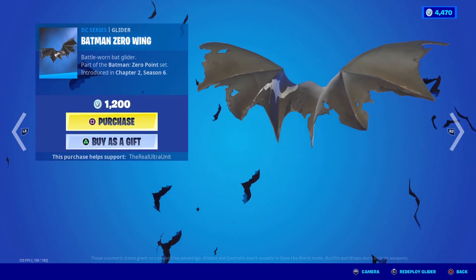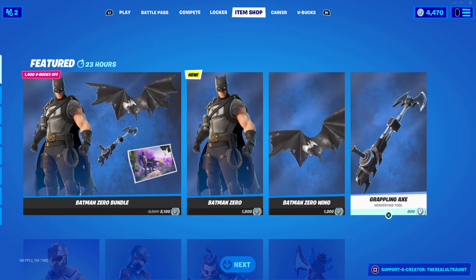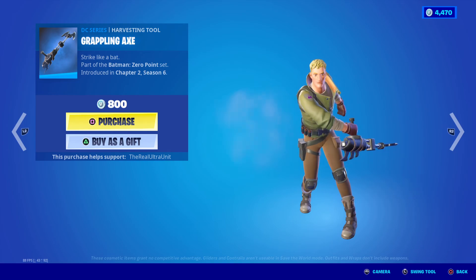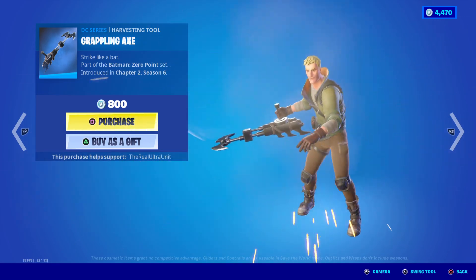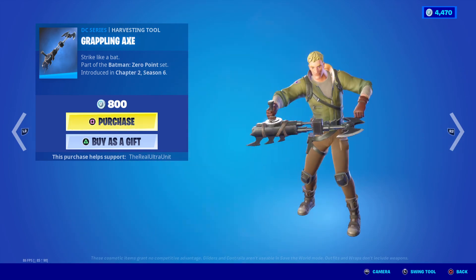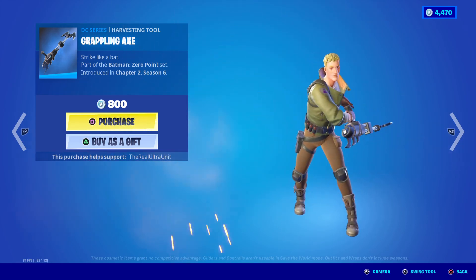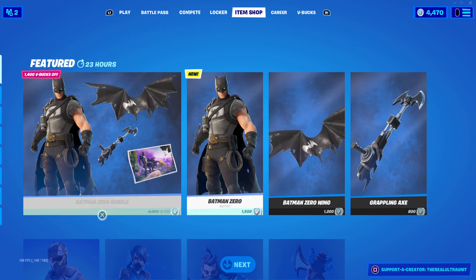We have the Batman Zero Wing Glider, which is $1,200 V-Bucks — looking pretty cool. We have the Grapple Axe Pickaxe, and you can actually see the animation now. This is actually the old Stormtrooper pickaxe animation — the pickaxe that came with the Stormtrooper. So that's pretty cool, and that's $800 V-Bucks.